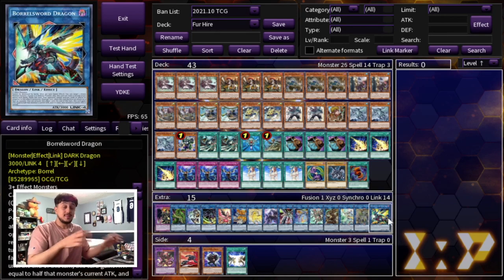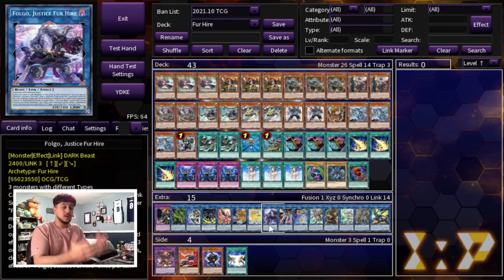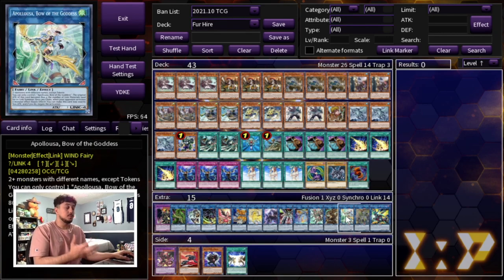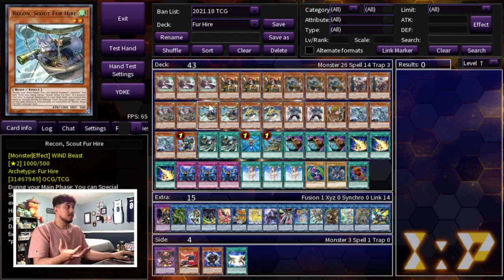We're also playing one Access Toad to help you OTK and one Borrelsword Dragon. This is how I truly believe you should be playing Fur Hire in 2022: you can break boards and these link monsters give this deck so much potential to compete. Yes it's a rogue deck, but with cards like Lightning Storm and Gamaseal you can break pretty much any board in today's format. This deck is really really cool, really really underrated, and I'm happy to be bringing it to you guys. If you guys have any suggestions, ideas, or thoughts let me know in the comment section down below.